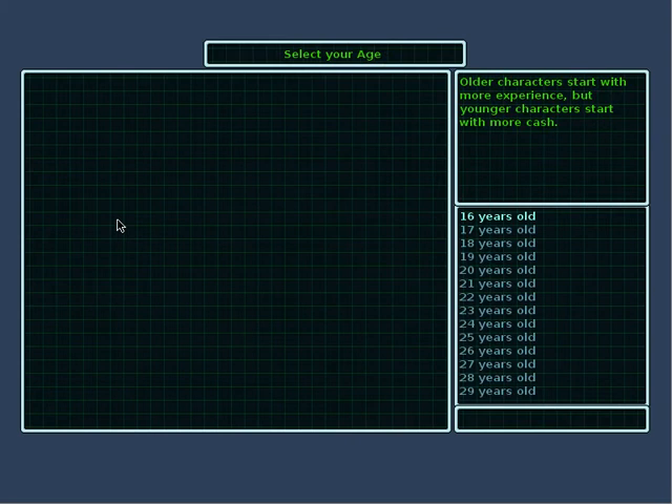Select your age. Older characters start with more experience, but younger characters with more cash. Let's go with a 23-year-old character.